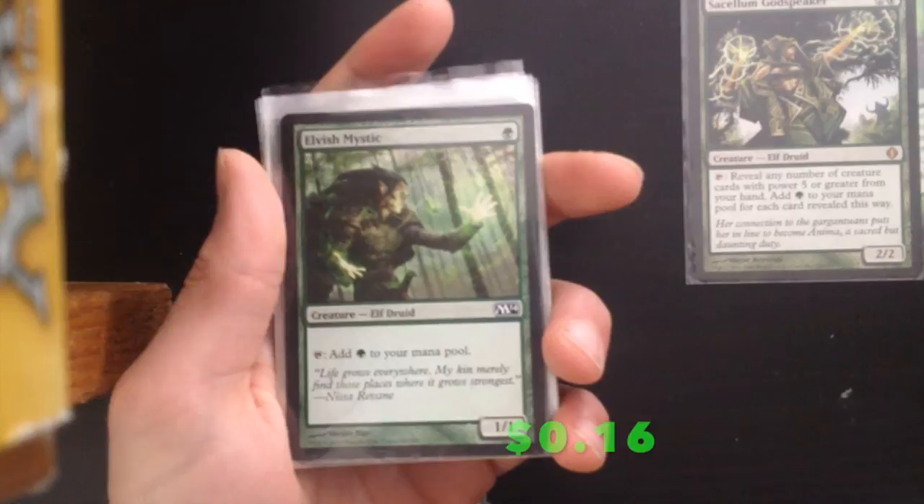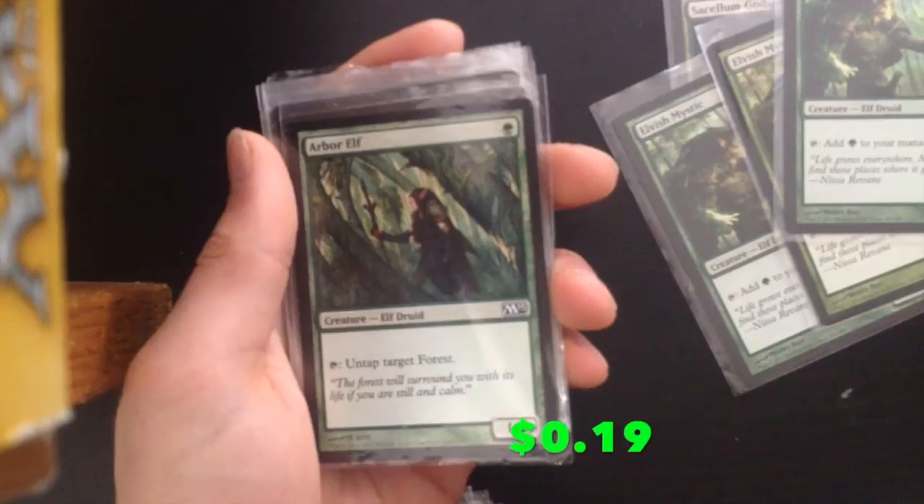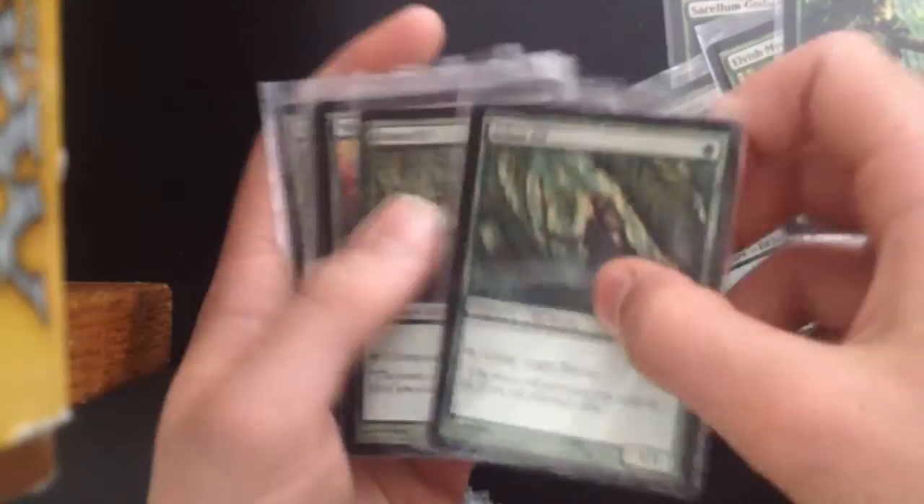Elvish Mystic — just a very solid mana accelerator for just one mana, very important in a deck like this. Play 4 of these. Arbor Elf: in this deck it's exactly the same as Elvish Mystic but it's just as important. Play 2 of these.